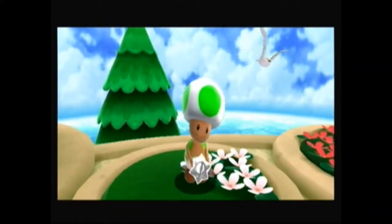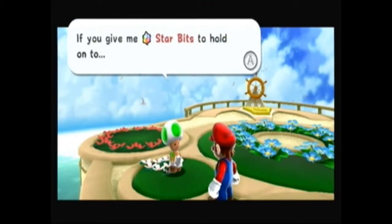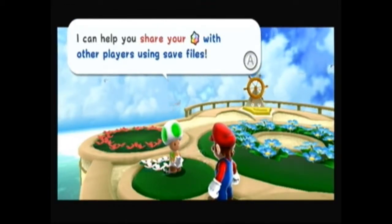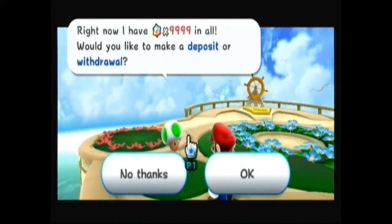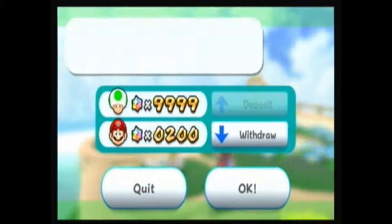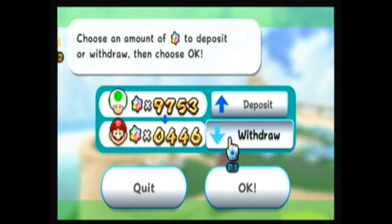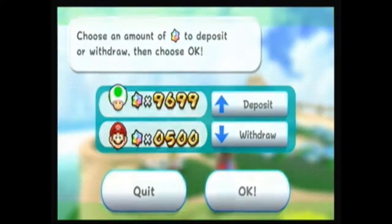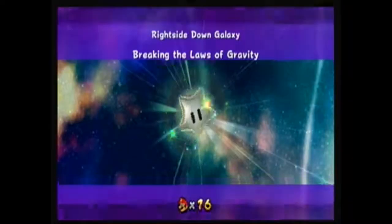It looks like Luma has a guest — it's Banktoad. He's collecting star bits for us. He says: I've decided to become a banker so I can share your star bits with other players with more save files. Right now I have 9999 star bits in all — would you like to make a deposit or withdrawal? I'm going to make a withdrawal, because trust us, we already have more than enough star bits. We've beaten this game several times before. That crystal thing on the world map — you can get star bits from it.